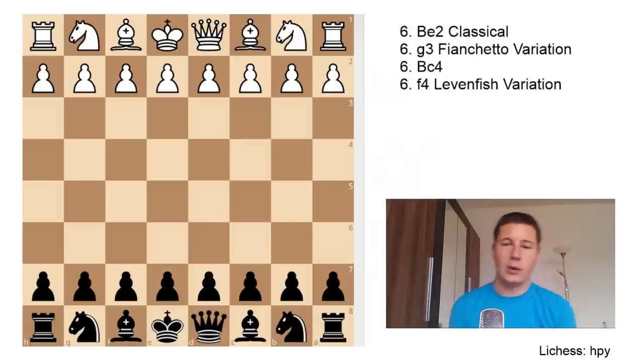Hello everyone, Stjepan here, welcome to part 2 of the Sicilian Dragon theory video. After having covered the Yugoslav attack in part 1, which is probably the most popular variation of the dragon — played about as much as the 4 variations we're going to cover today — we'll go over the classical lines, the fianchetto lines, the Bc4 line, and the Levenfish variation.